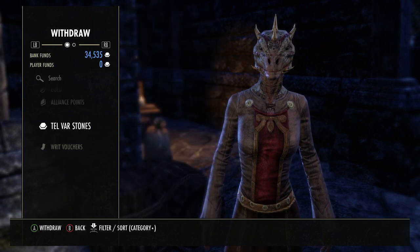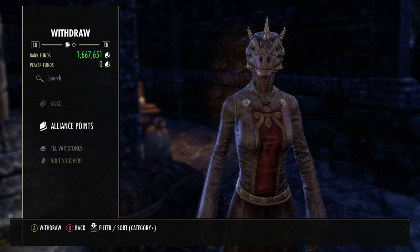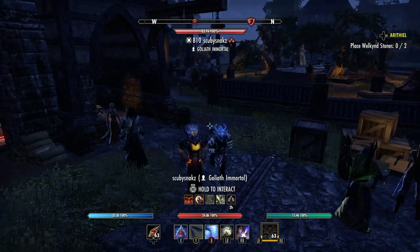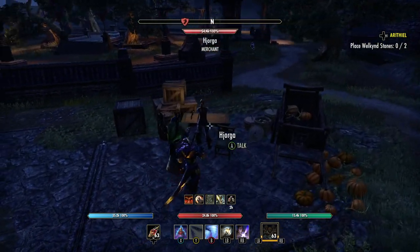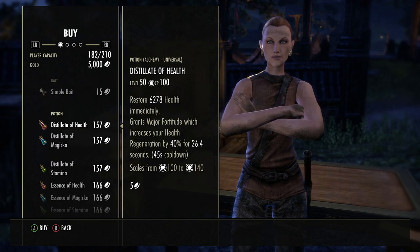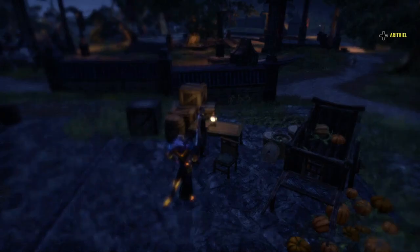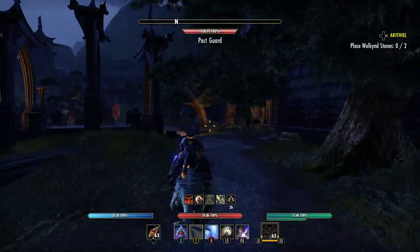I've already spent a million AP and probably made about 2.4 to 2.5 million playing in the festival, which was really great. I'm saving up to get the hammer. At the merchant here you can fix your gear and she's got repair kits and basic potions. I'd recommend spending AP on the bigger ones from the siege merchant I showed you earlier, since those are much better.